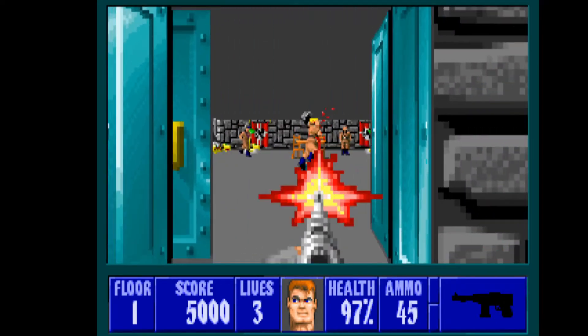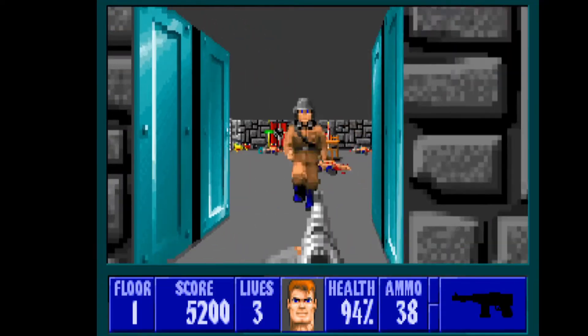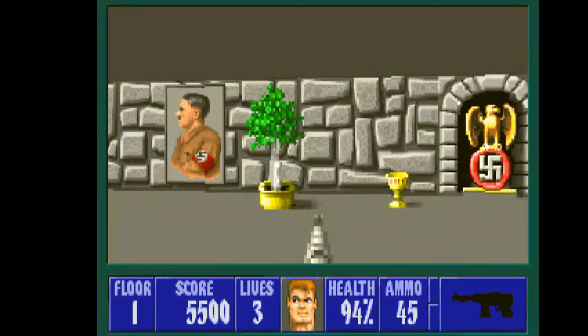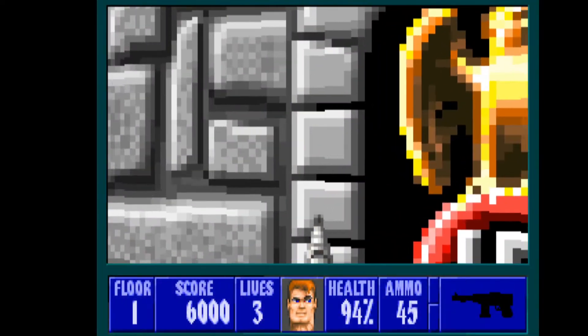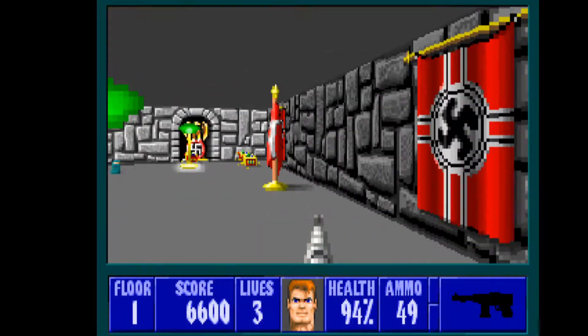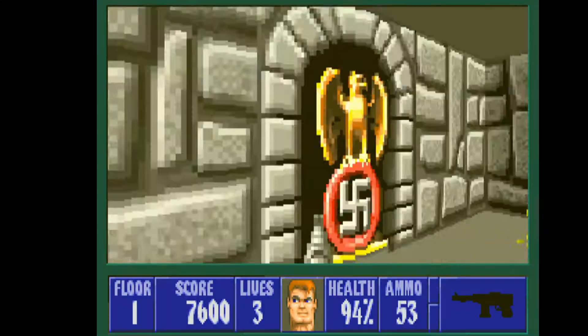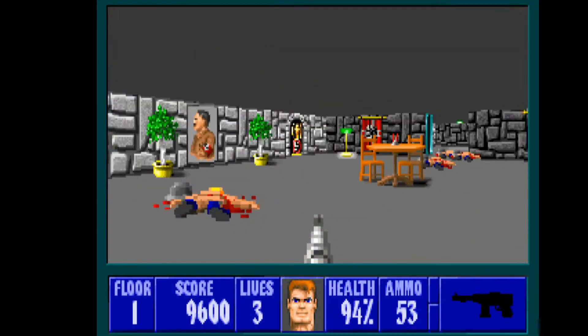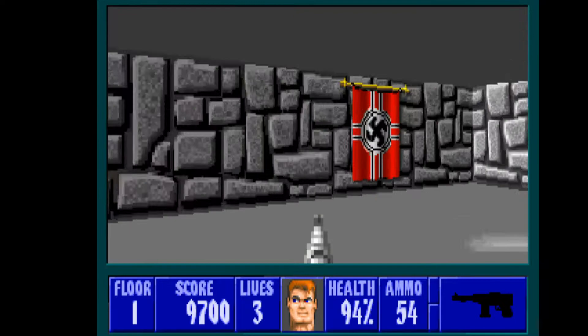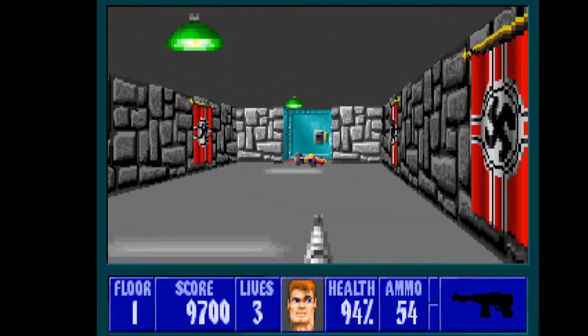If you want to find some secrets, there are a few I remember. You can just try to push the wall, which makes this uncomfortable sound. In the secrets there's mostly treasure, but often you can find some health pack and ammo, which is useful as well.